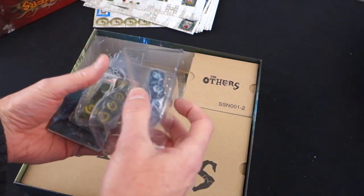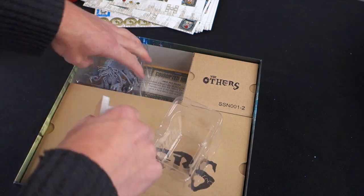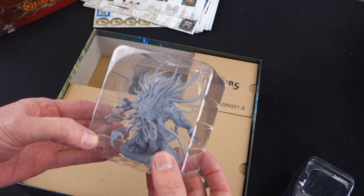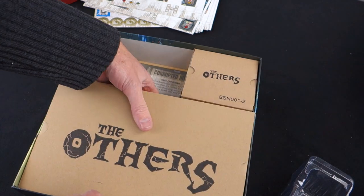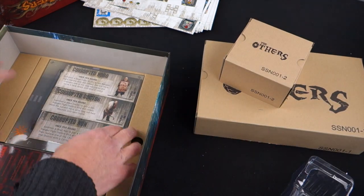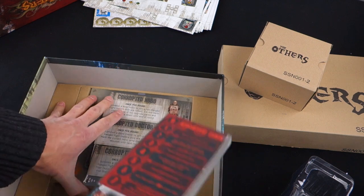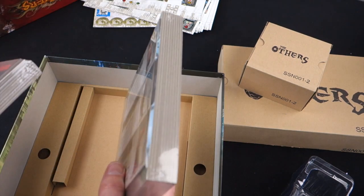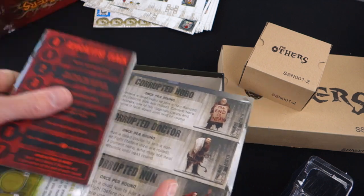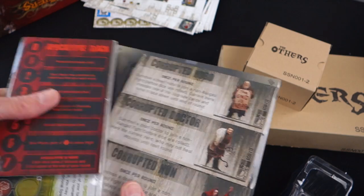We've got some cards and nice custom dice — lovely. There's a gorgeous main miniature we'll look at in a moment, plus lots of miniatures and more stuff at the bottom. There's loads of card and our tiles. There's just so much stuff. It's a decent amount of money, but you really get your money's worth and we've hardly started.